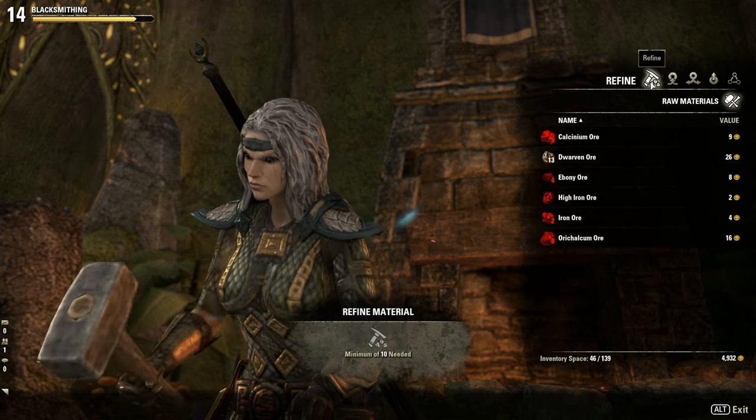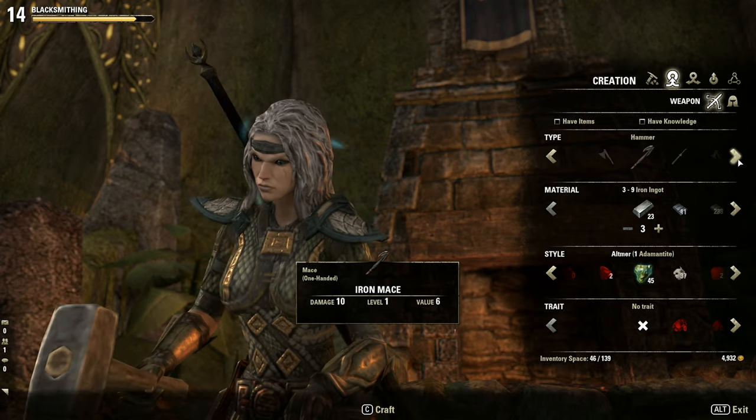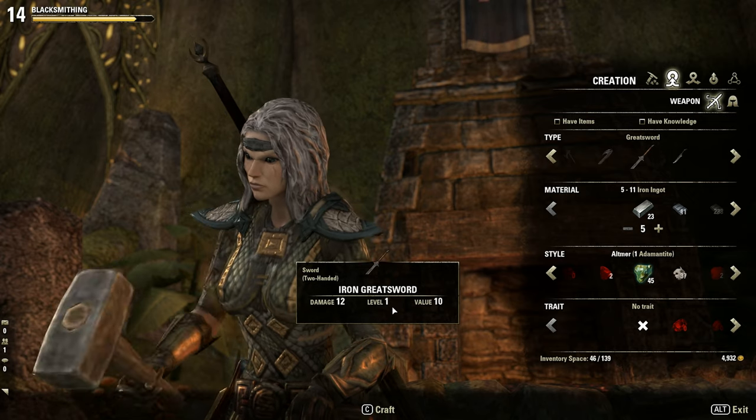With our refined materials, let's proceed to the creation process, which consists of four steps. First, pick any item type you want to create. There are no recipes to learn first.